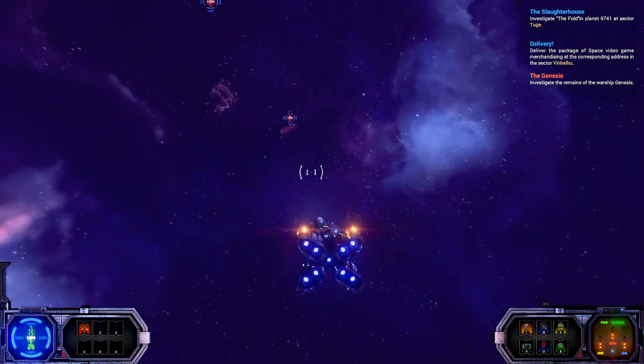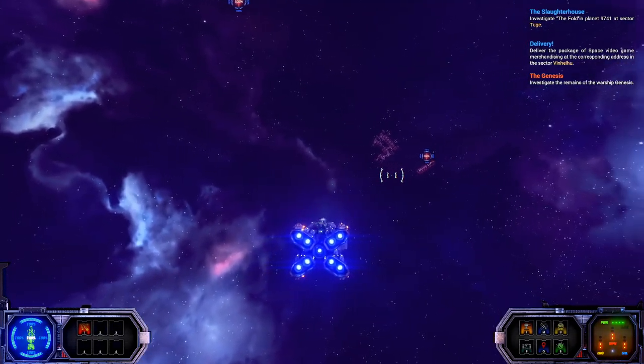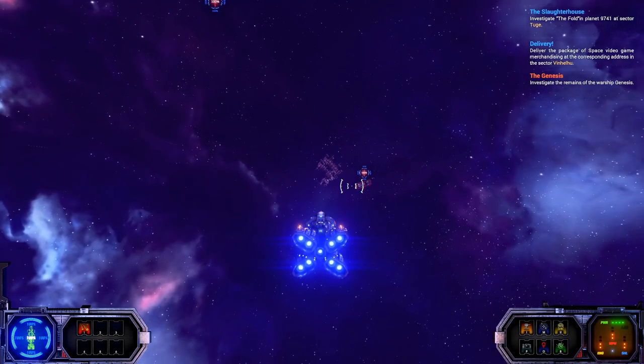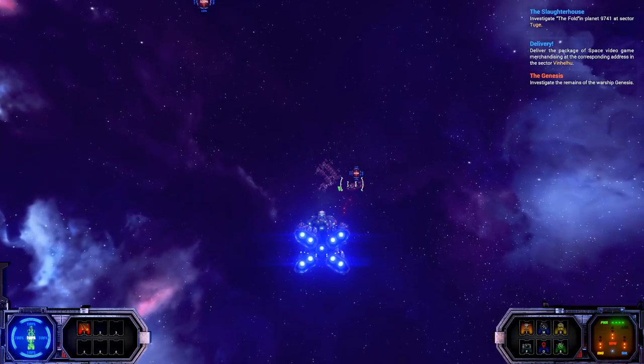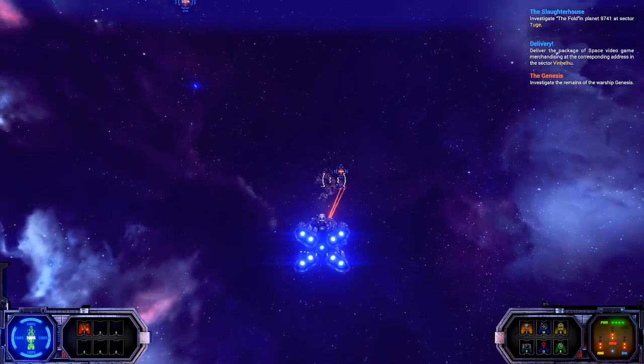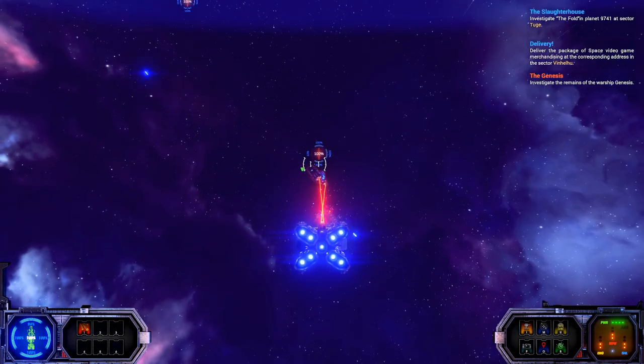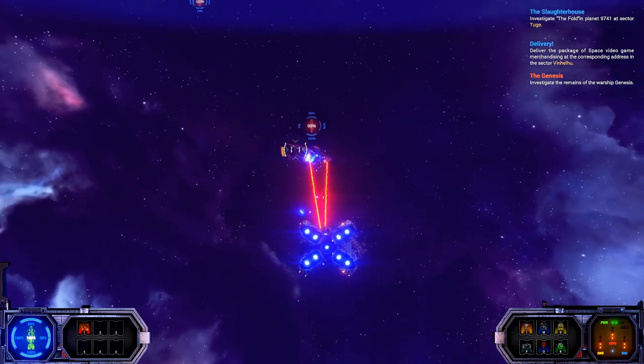Between the Stars is a space action game set in a universe currently being torn apart by a war between the Children of the Sun and the Republic. The game offers a mix of real-time large ship combat, text-based adventures, and RPG-style character progression. The game is currently on Steam Early Access, and developers Isolated Games recently launched the fourth chapter in the campaign.